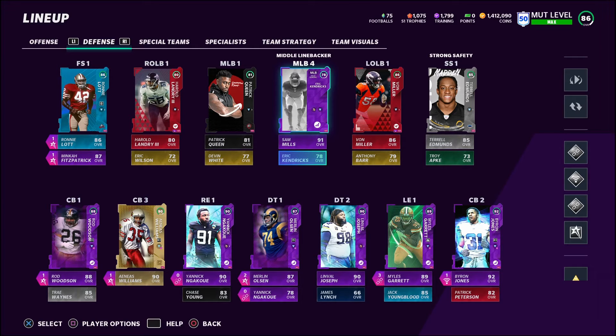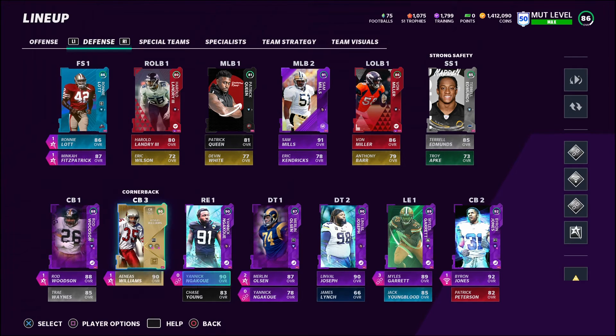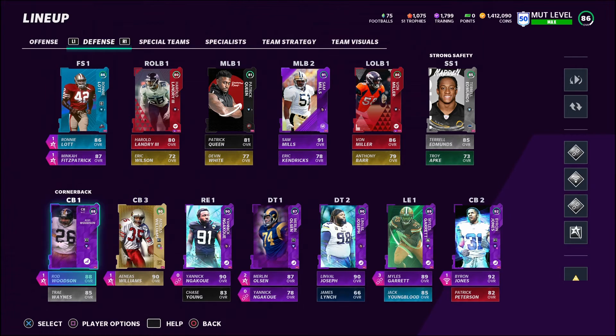Defensively I'm looking okay, but I want to get rid of Ronnie Lodge — just too slow. I need another speed rusher, meaning edge threat. There are only a few guys that get it.